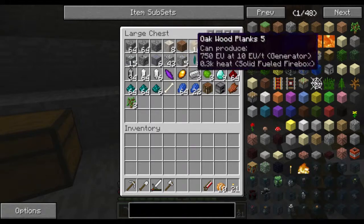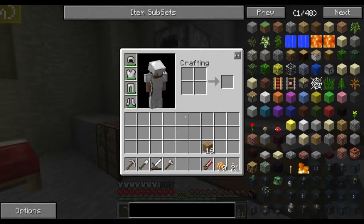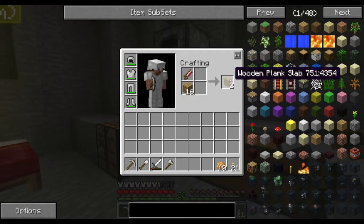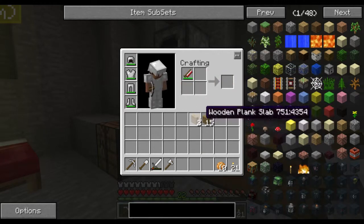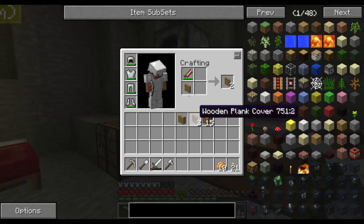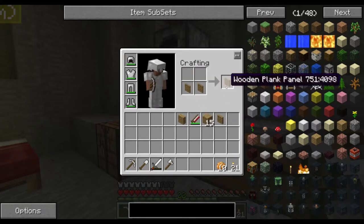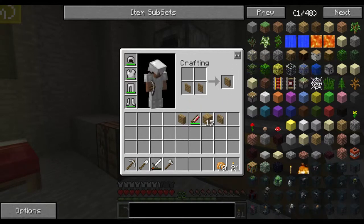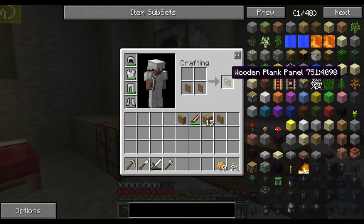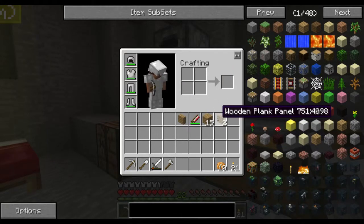Do we have any wood? Yeah, we do have some wood. What this can do is we place it in the crafting grid like this and it makes slabs. If we get one of these slabs and put it together like this, it makes a panel. And then you can make some covers. This is as much as it goes, but you can also convert back to a panel, then to a slab again. Once you put two slabs together it makes a whole block. That's really cool.